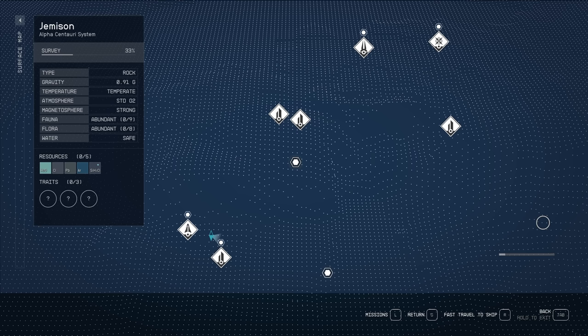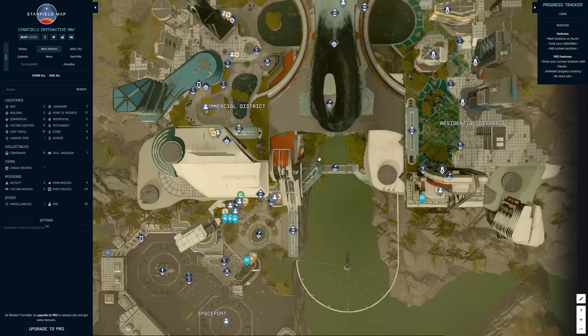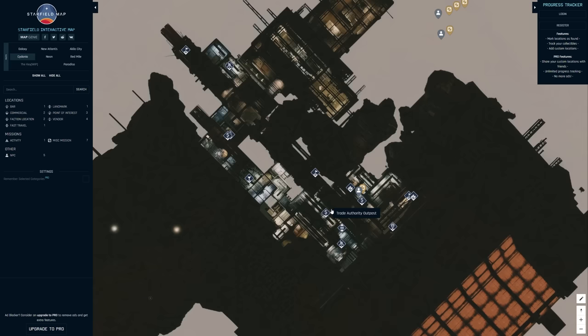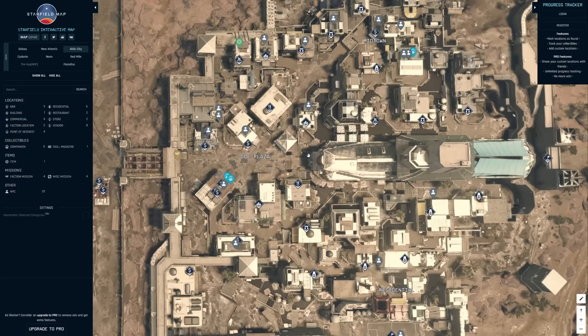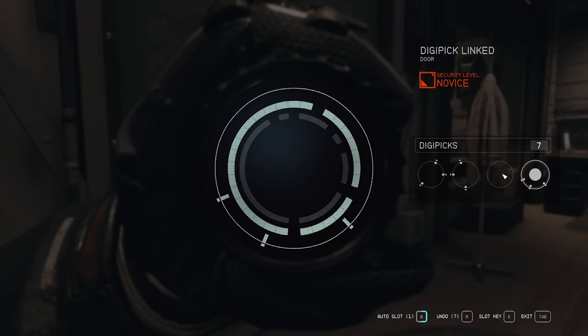Something else I didn't enjoy early on was the in-game maps, because honestly — look at them. I don't know what they were thinking. I've been using an online map on a website called Map Genie, which has really helped me understand the places I'm dealing with. I really struggle memorizing where things are when I don't have a map in front of me in these games, especially since a lot of places like Neon or New Atlantis look very similar. With the map I've had a much easier time navigating, and after a while I didn't even need it anymore because it was burnt into my brain. I can highly recommend keeping it open on your phone or on a second screen if you have one.